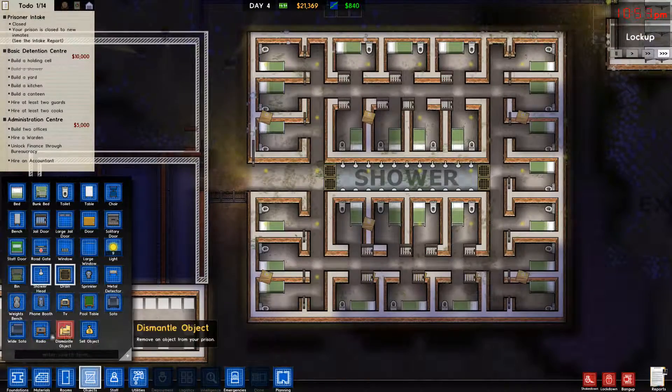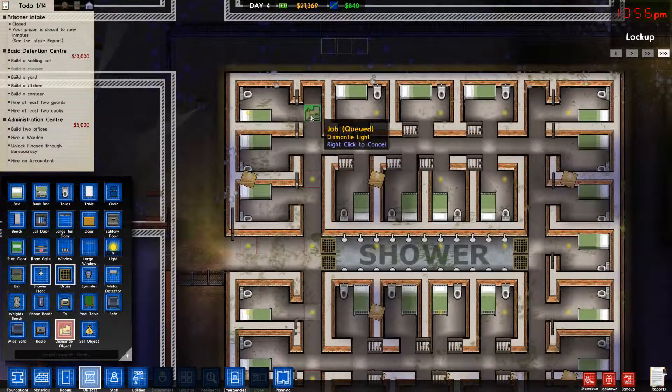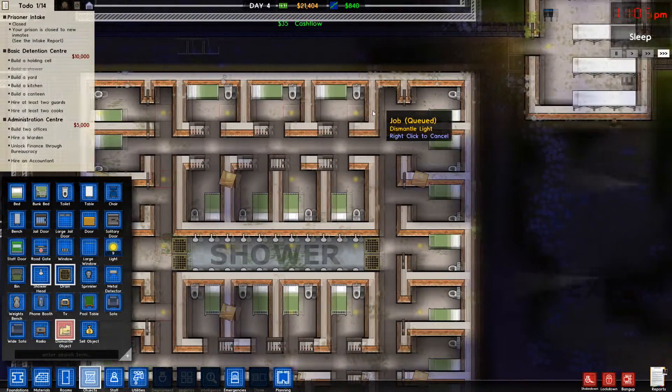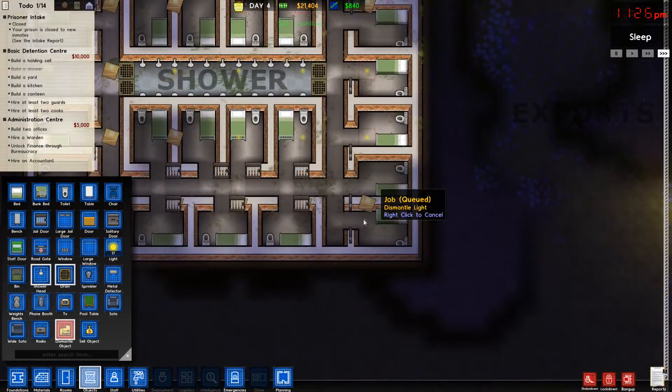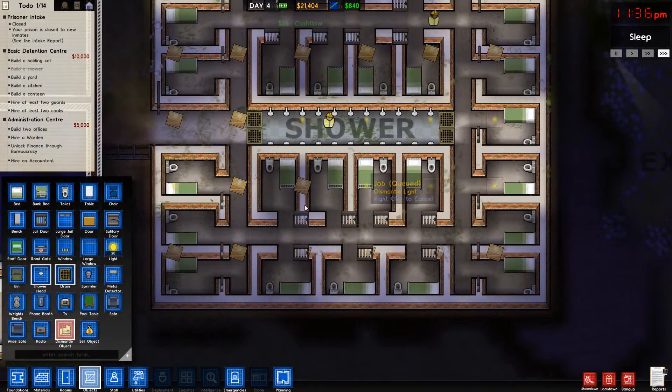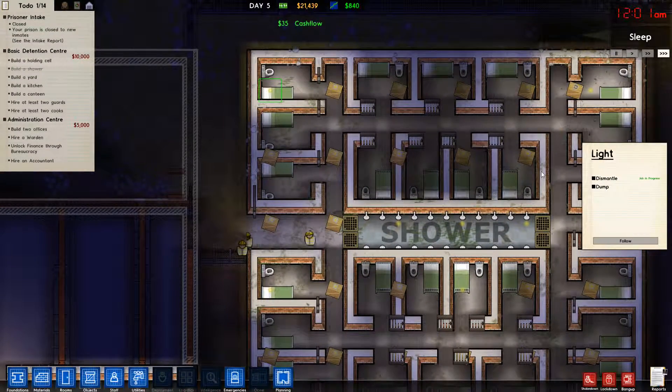I am so sorry. Dismantle all of the lights. Get the lights. Get the stupid lights. This is a little more expensive, but it fixes this problem that you're seeing where sometimes you see light, sometimes you don't.